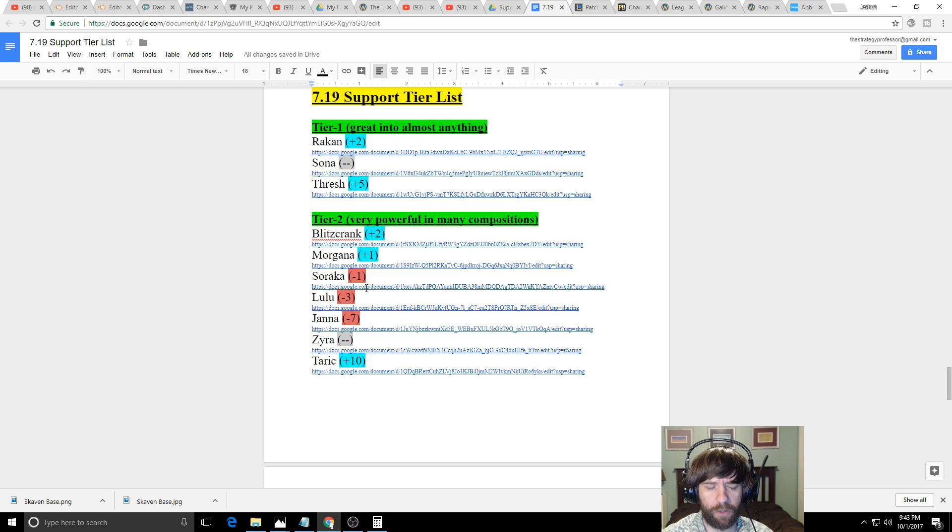Janna's absence also opens space for premier peelers and team fighters. She was squeezing out early aggression and other team fight supports. The biggest beneficiaries are Taric as a team fighter, and especially Sona — who was already strong into Janna early on, scales harder, and benefits from both meta changes. Rakan also benefits since Janna was one of his worst counters, able to knock him back or tornado him out of engages.